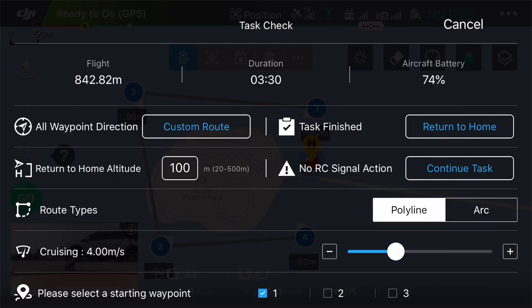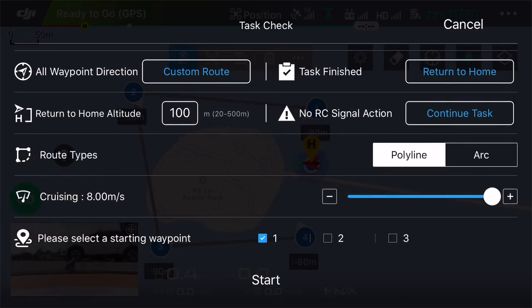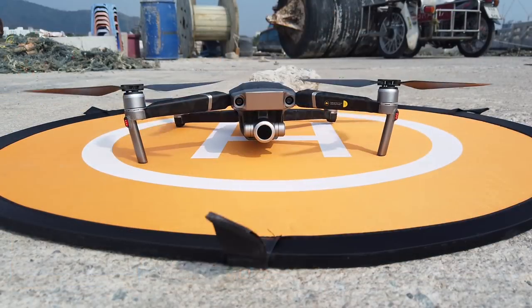For route types, 'arc' smoothly changes the camera direction between waypoints — if waypoint one is pointing 90 degrees and waypoint two is pointing 180 degrees, it pans smoothly between them. 'Polyline' follows the exact route you've set. We're leaving it on polyline since we've already set our camera directions at each waypoint. Cruising speed we'll set to 8 for this basic mission. Click start, the drone asks to take off, flies the entire mission, then comes back and lands.